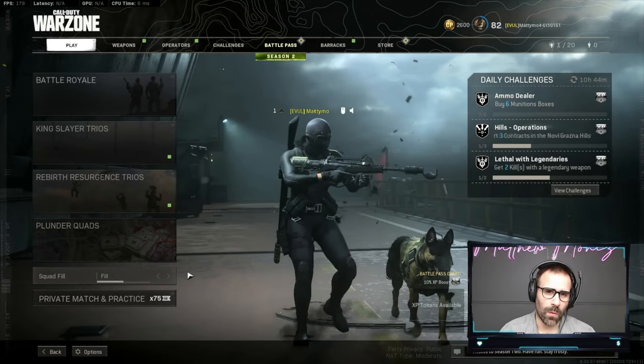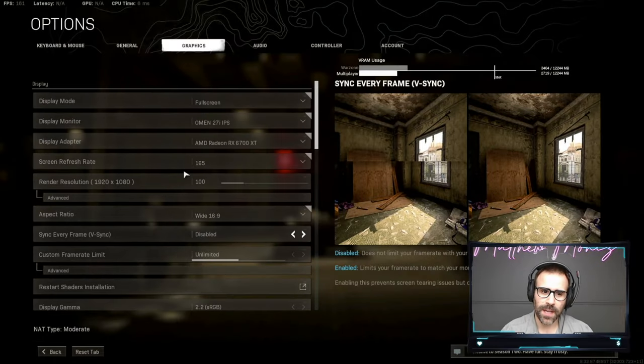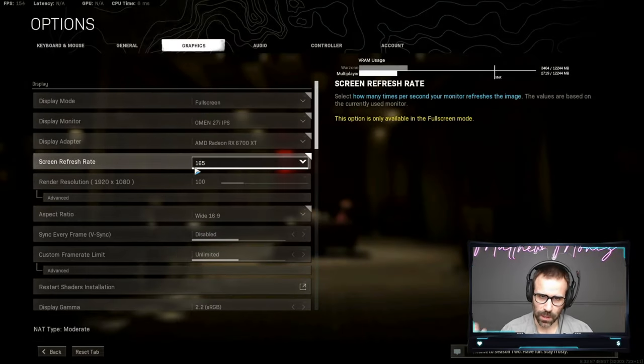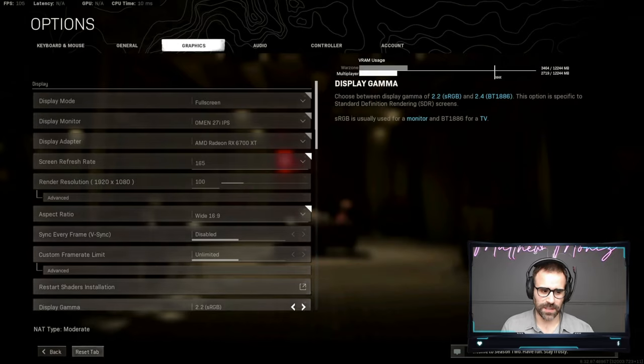Warzone is so poorly optimized that no matter what GPU you're using, you want to keep most settings as low as possible to get the highest FPS. I keep these settings the same whether I'm using a 6800 XT or RTX 3080. The only thing you want to change is the render resolution. We'll test 1080p first and then QHD.